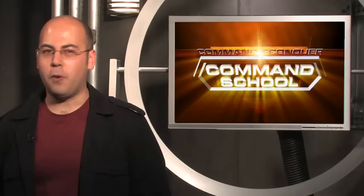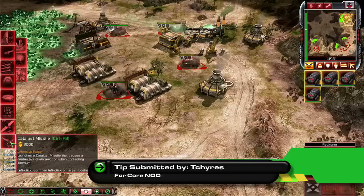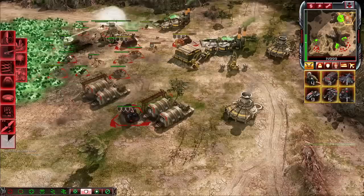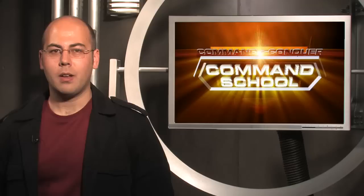Our fourth strategy is for vanilla Nod, submitted by Tahai Res. Once you've got an operations center, put six engineers into three Reckoners. Stealth them with either a disruption pod or a cloaking field and get them just out of sight of the enemy. Then use a radar jamming missile, rush in and unload your engineers away from anti-infantry defenses. Be sure to avoid stealth-detecting units like pit bulls, seekers, or attack bikes. Grab his crane, con yard, war factory, tech lab, and anything else you can manage. Once his radar is back online, he'll be shocked to find half his base sold off.